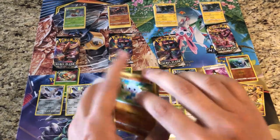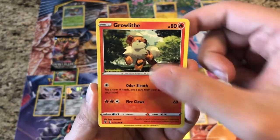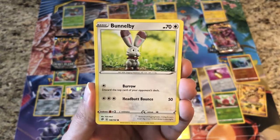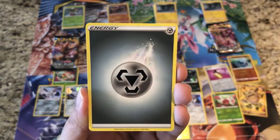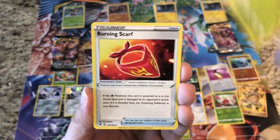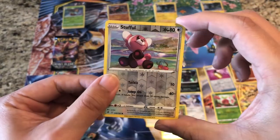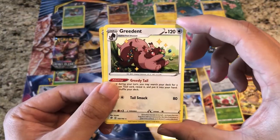Fingers crossed we can get some luck — we need some hits. Here's a Rebel Clash code for you guys. Pack eleven: Meditite, Milcery, Growlithe, Impidimp, Bunnelby, Steel Energy, Charjabug, Metapod, Burning Scarf. Reverse is a Stufful, and the rare is a regular rare Greedent.